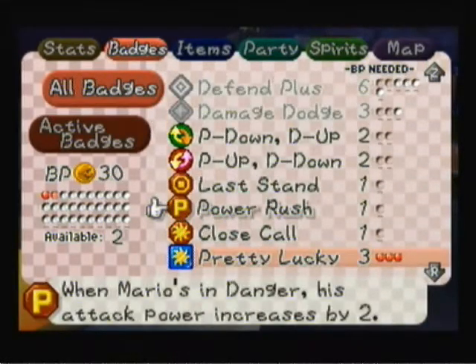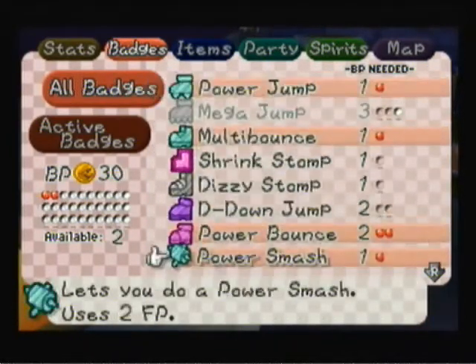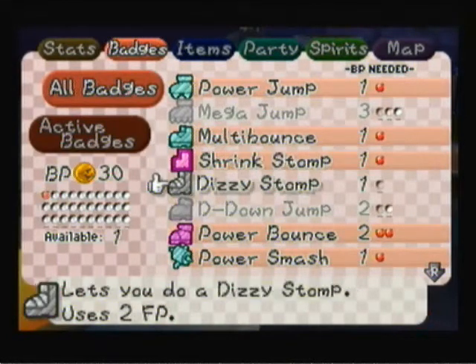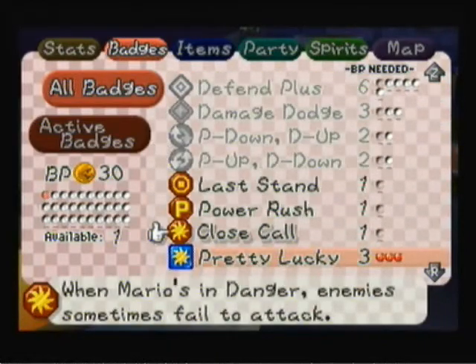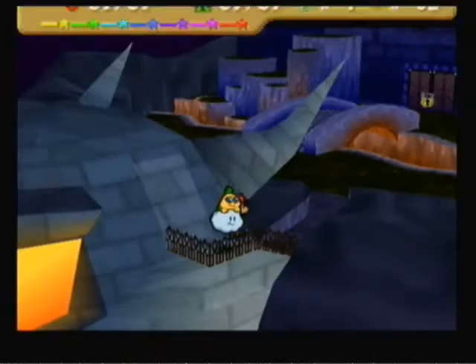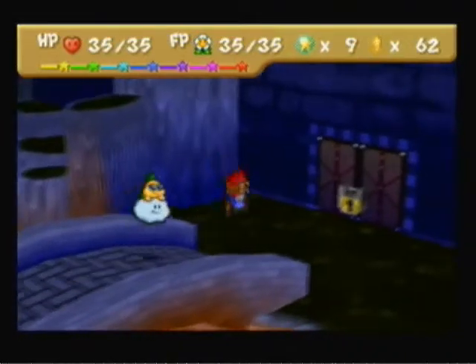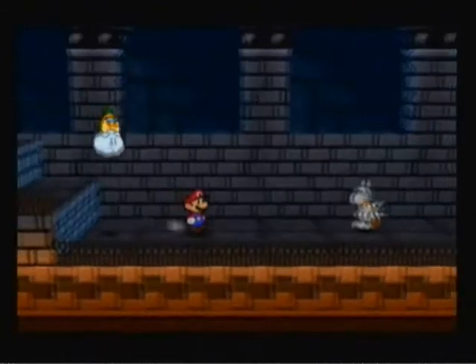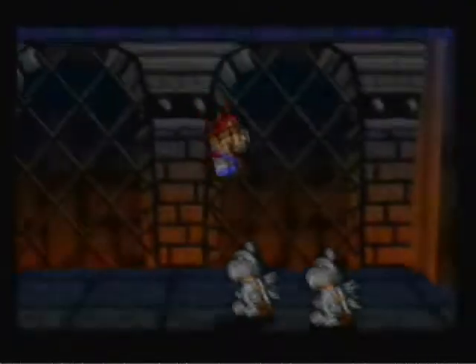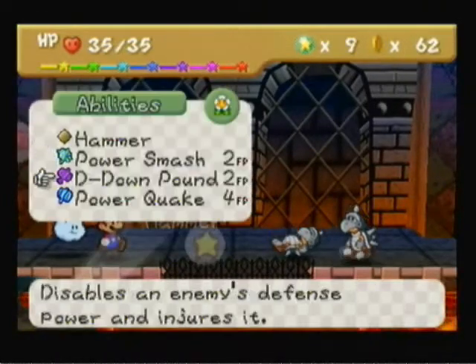I have to scroll up myself. I could put Spin Smash back on and Shrink Stomp as well, but the thing about Spin Smash is that a lot of enemies in here have a huge defense guard. I love Spin Smash — it's fun and satisfying to watch them fly — but it's not going to serve much use here. We're probably going to be using D-Down Pound most. I'll put on Close Call instead, and Chill Out. We also want to switch to Goombario.